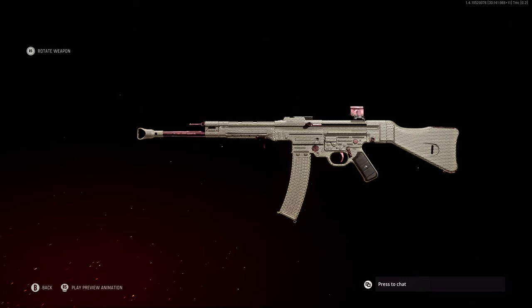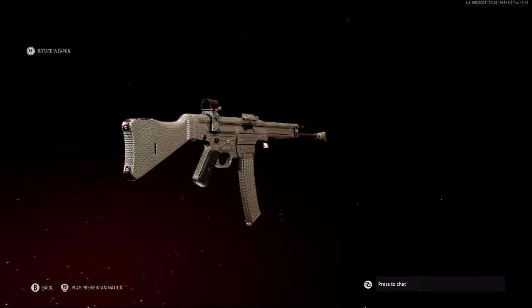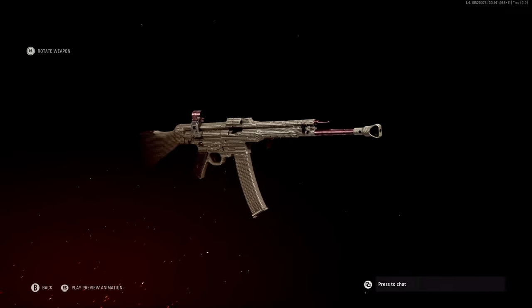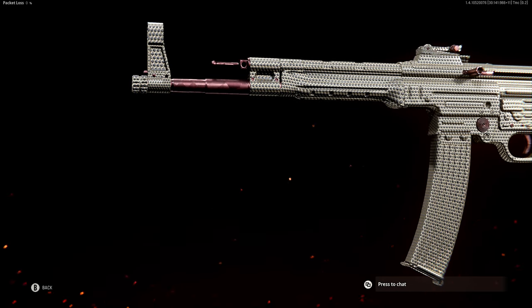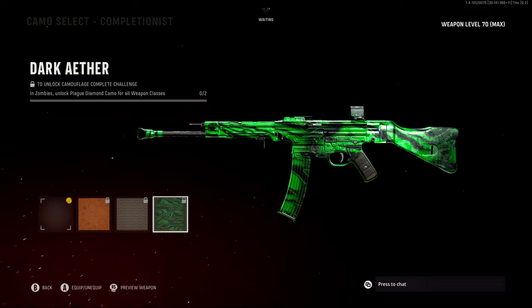Next is Plague Diamond — the name works, but it's pretty much just the diamond camo from multiplayer with a slight hue shift. The only notable difference is that some metal features like the barrel, iron sight, and trigger have a purpley-pink color. To unlock it, you'll have to unlock gold camo on every weapon in a weapon class — so for shotguns, you'd need gold on all your shotguns.